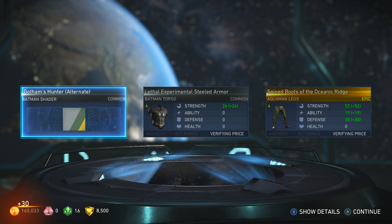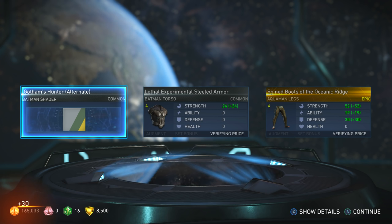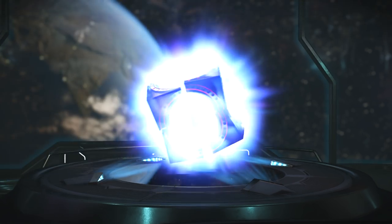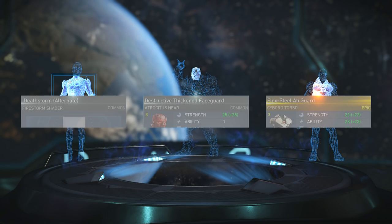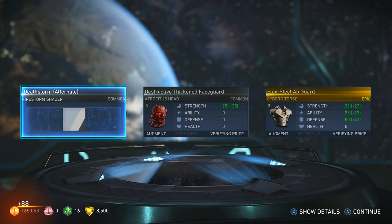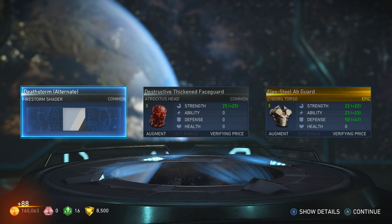Gotham's Hunter alternate — looks like it's white-grayish with green and yellow trim, nice. Can't wait to see all these on my character. This is exciting — first time ever opening these. Oh, another one — back to back! Cyborg torso! Oh, we got the Deathstorm alternate Firestorm shader — sick!